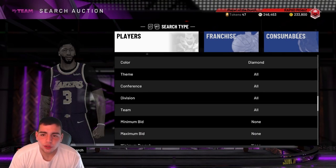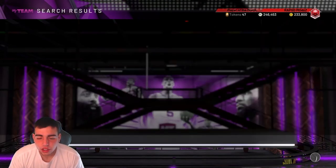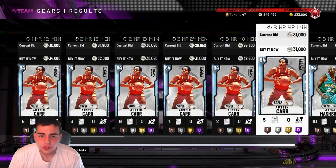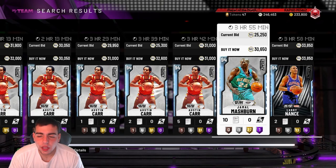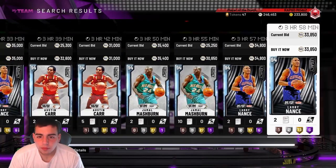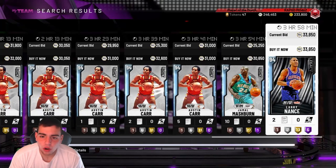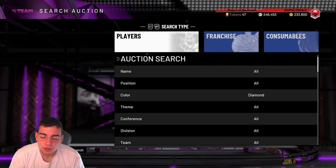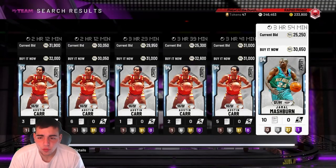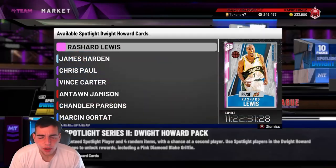As per usual, let's check out my diamond filter to see how the market is flowing. This filter is probably the best filter in the game. It pretty much shows if the market's crashed or not. You put your filters to diamond and scroll through. If you see anything other than Austin Cars, it means the market is flowing because Austin Cars are always the cheapest. If you see Jamal Mashburn, it means the market is flowing. If there's no Jamal, he's usually 40K and the market isn't really flowing. Right now is not a bad time because we have these packs.